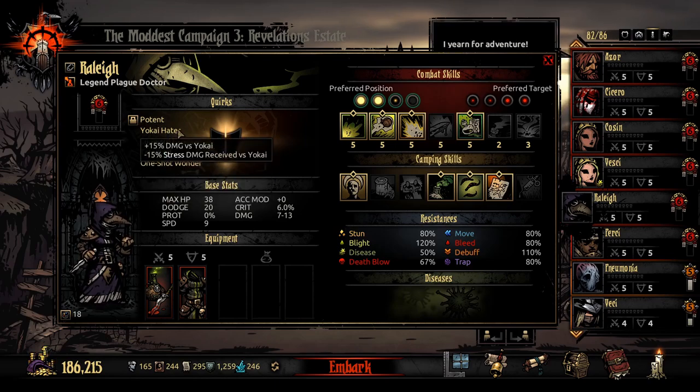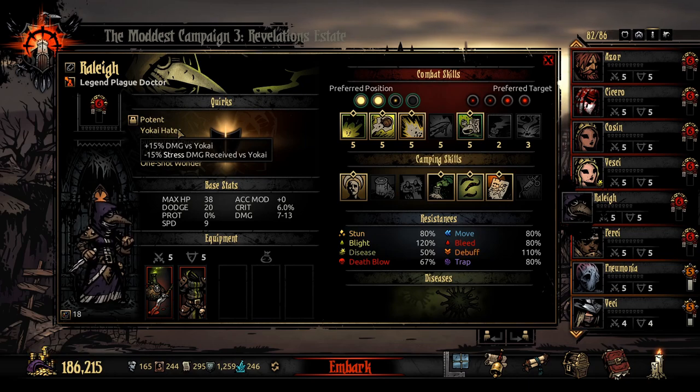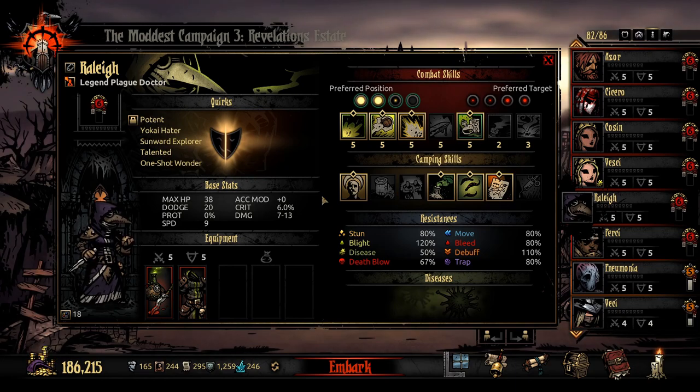Speaking of Slayer and Hater quirks — don't take Yokai Hater. Yokai are exclusive to one dungeon and are in endless mode. Unless you want to bring a pure Yokai team for Sunward Isles — and I don't know why you would — don't lock in Yokai Hater. I would still get rid of quirks like Yokai Coward. If you don't watch out, you'll compound quirks like Beast Coward — minus five accuracy, plus ten stress against Beast — plus Witch Coward, and you can't lock that out.